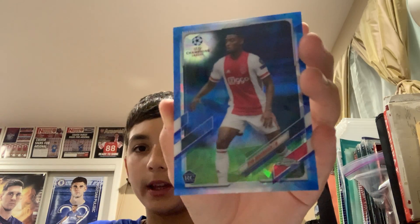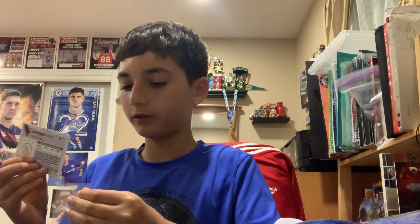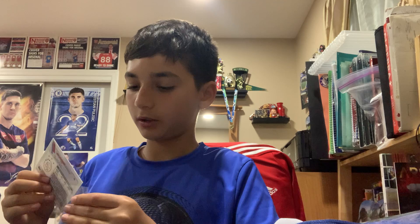It looks like this one's an all-blue pack. Ryan Gravenberch from Ajax — rookie card. Sorry, I just had to fix the camera angle there. He's going to be a great young star when he grows up. He's already gotten a really high FIFA-rated card because he's supposed to be something special.